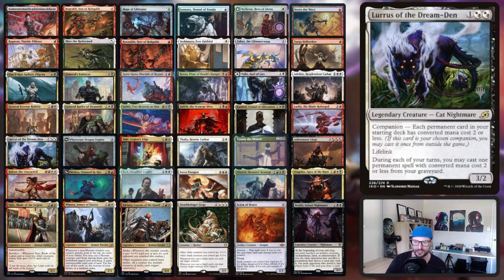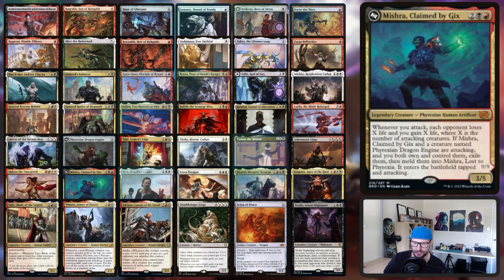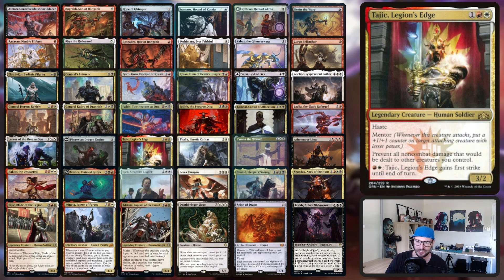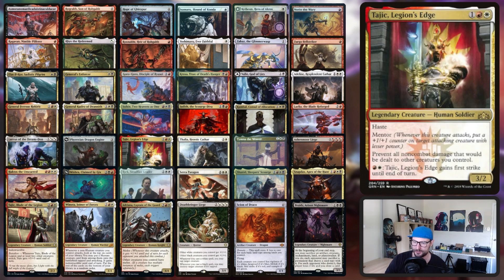Larissa the Dream Den is just to buy back our cheap creatures — a really cool legendary effect. Phyrexian Dragon Engine is a new one from Brothers' War — not legendary in itself but it's part of the Mishra meld, so it's not like we're trying hard to do this, but we'd love to get Mishra Lost to Phyrexia. You still get all the effects of both cards which makes it really good — you discard your hand and draw three cards. Tajik has haste and mentor, and prevents all non-combat damage that would be dealt to other creatures you control.